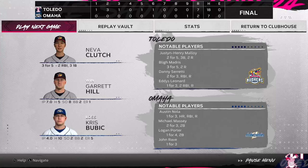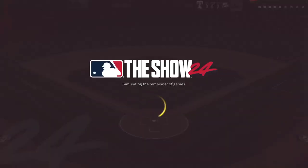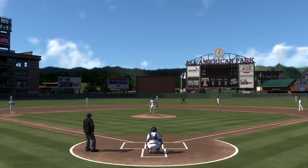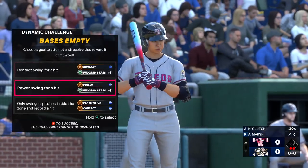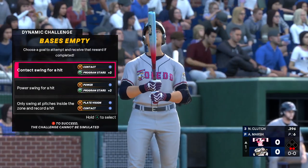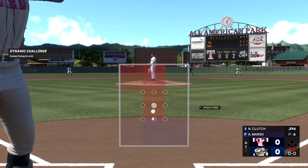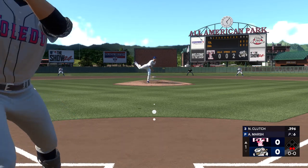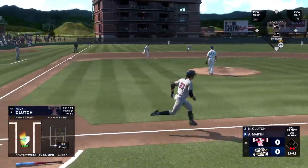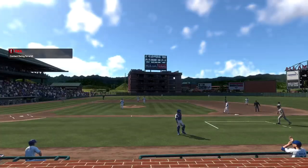Strong individual day and a team win — you'll take that every time. Ace Mud Hens: seven runs on 18 hits. Now the center fielder, Big Dog Ace — three hits last night, a big factor in getting that win. Come on kid, get on for us. Swing and a bouncer, inning over.